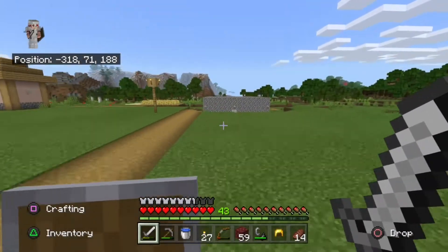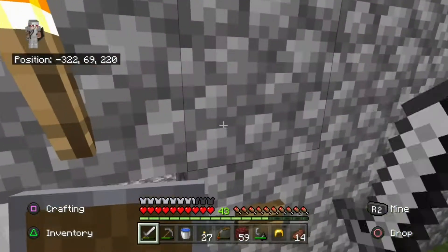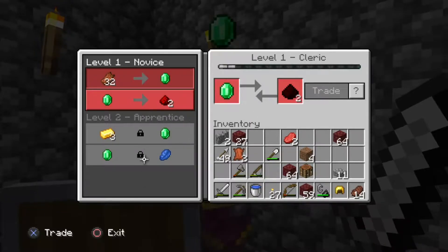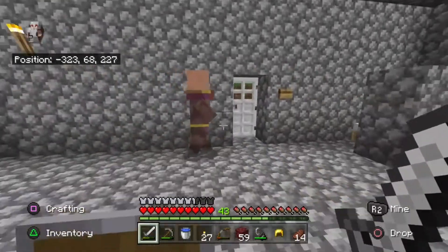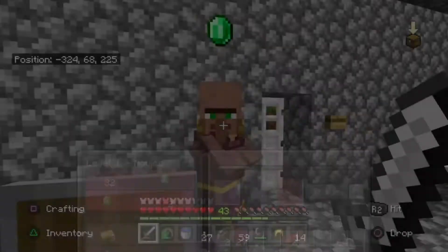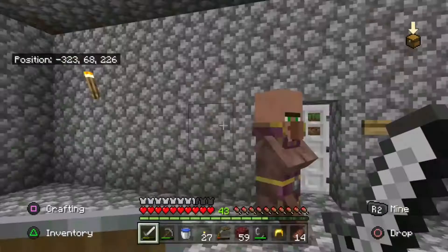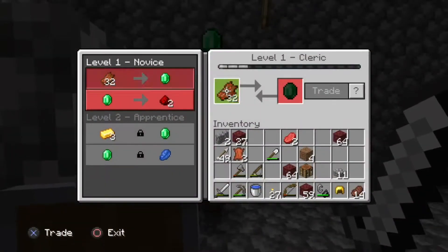I gotta show you this little big house of cobblestone I made for the villager. There he is — there's a villager right here. This villager I'm actually gonna keep because I have no idea where his brewing stand is. That keeps him a cleric, so I'm just gonna keep him. What I'm gonna do is get more villagers in here, trap them inside, breed them, turn them to zombies, and then cure them to get the best discounts.